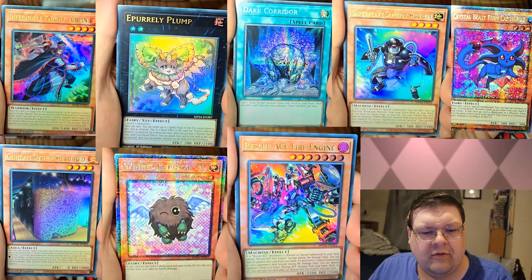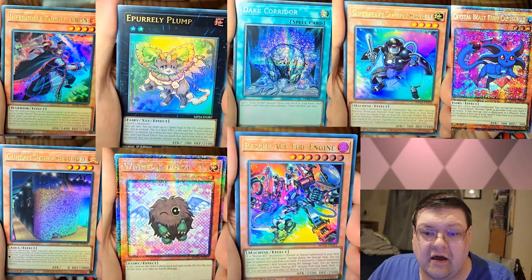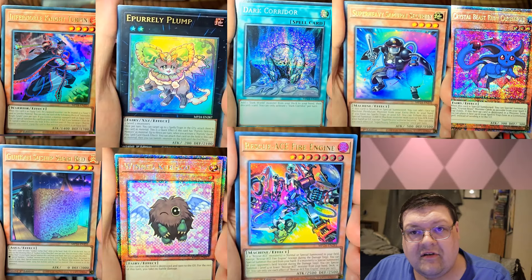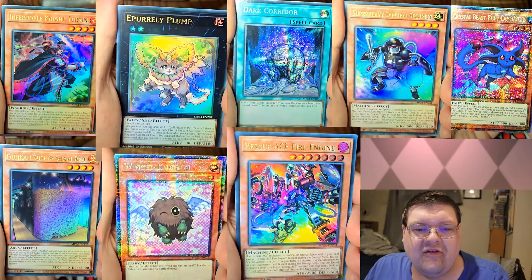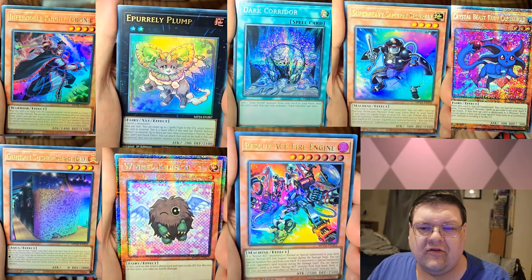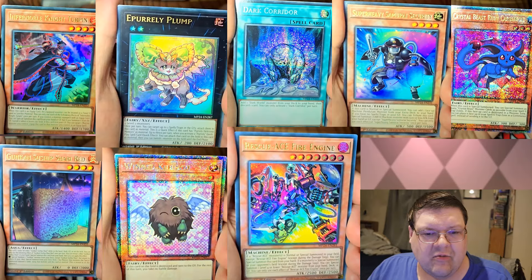It would also appear that Purely Plump is in here. We got Dark Corridor as a rarity upgrade, so I don't have to listen to people say they can't have these now — your six-dollar Dark World Structure decks that you can get online are now budget. Ruby Carbuncle as a QCR is beautiful. I love that. Super Heavy Samurai Security also finding its way in here as an ultra.